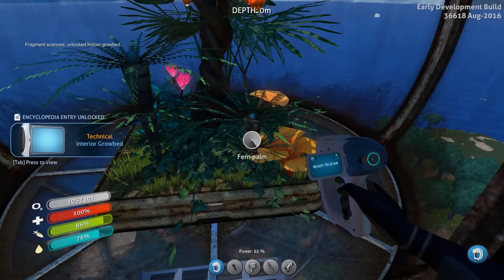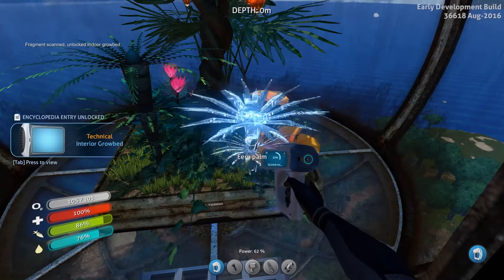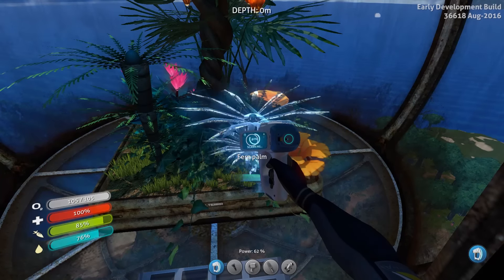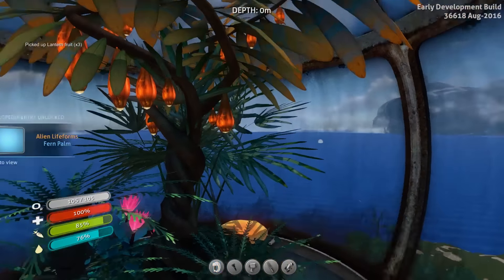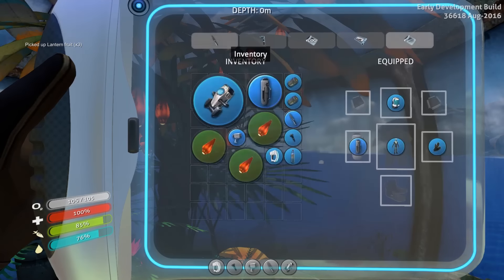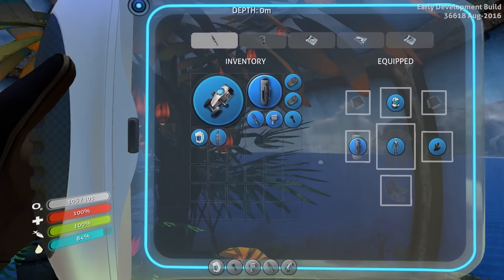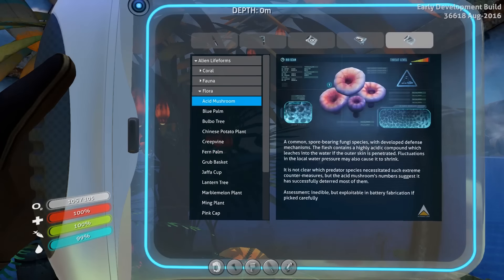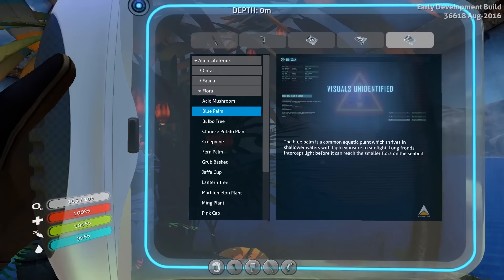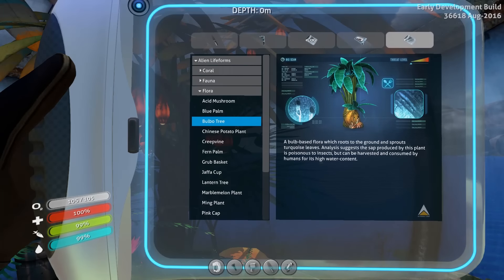That'll be my first multipurpose room, right there. Fern palm. While we're up here we'll grab a few more of these. Let's neck the water while we're at it. Voice logs, photo albums, data bank. Alien life forms, flora: acid mushrooms — we know them from the water, they're for batteries. Blue palm — the blue palm is a common aquatic plant that thrives in shallow waters with high exposure to sunlight. Long fronds intercept the light before it can travel to the flora on the seabed. Bulbo tree — a bulb-sized flora with roots in the ground and turquoise sprouts.